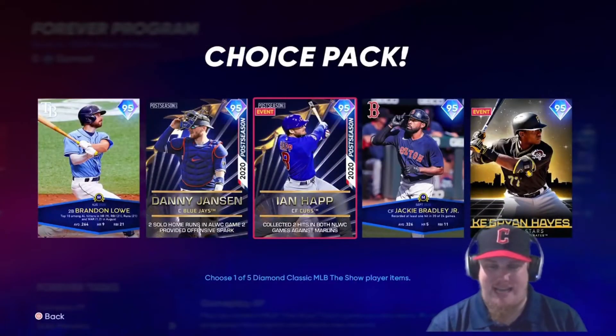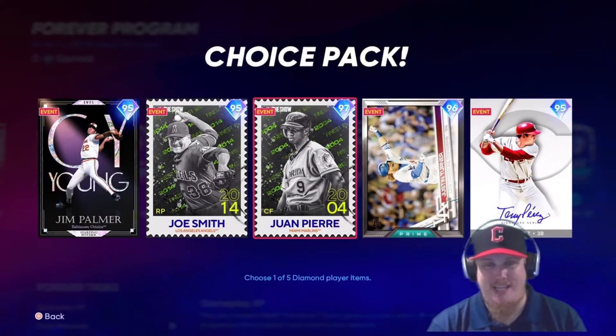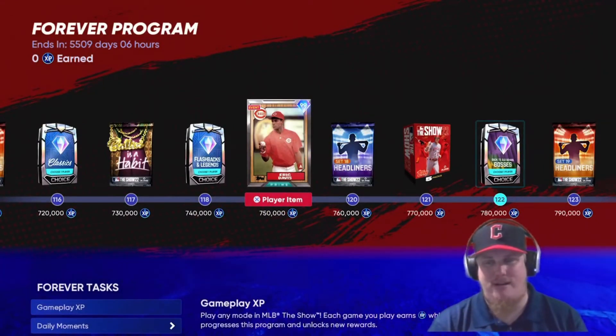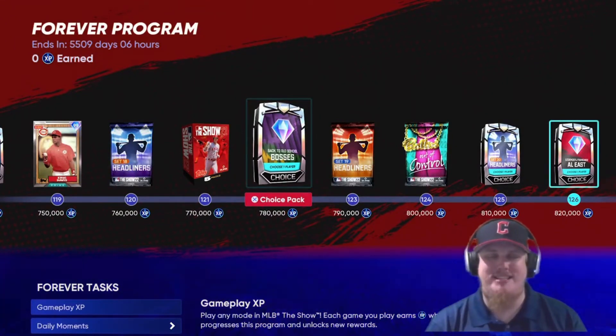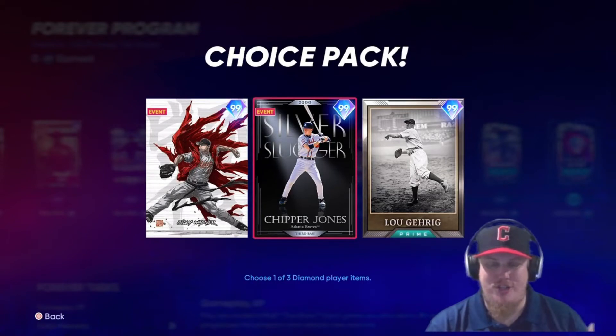More NL Flashbacks and Legends — there's a ton of players here. The 99 overall Prime Eric Davis appears, and then we have a Back to Old School choice pack at 780,000 XP featuring Billy Wagner, Chipper Jones, and Lou Gehrig. I took the Wagner already, but Chipper Jones might make my team.